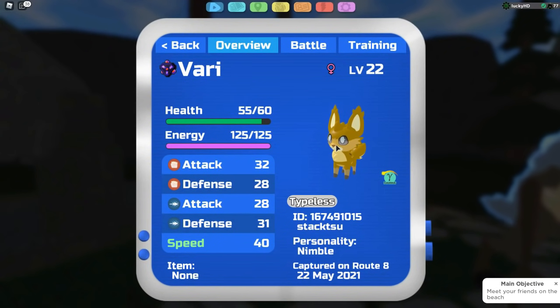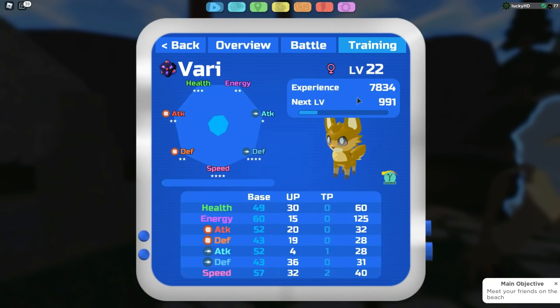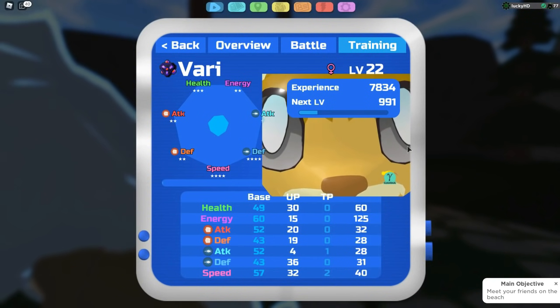So this is actually a pure nimble Vary — I still don't know how to pronounce this Lumion's name — but yeah, pure nimble and guardian ability, which I think makes this probably one of the best Gamma Varies, if not one of the best Varies in general right now. Just look at this thing. It's just absolutely amazing.